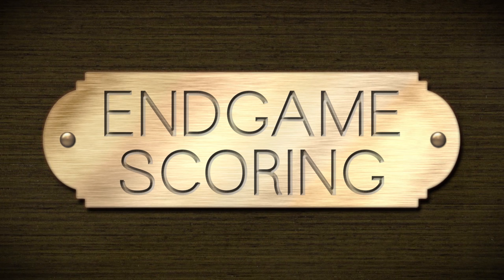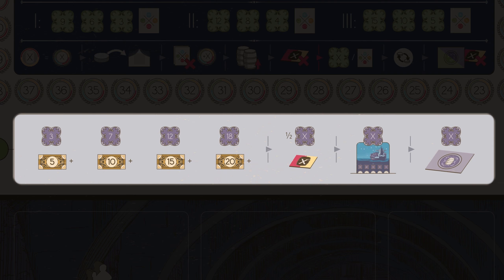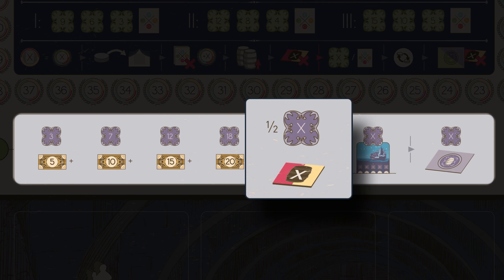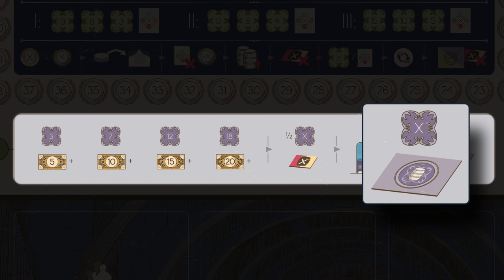After the third fair, you move the round marker to this space and all players get one more action. Then end game scoring takes place: you score points depending on how much money you have left; all your remaining wine tiles are worth half their quality in points; then points are awarded to players with the majority of barrels in each column of the export area; and finally you score points for each of your purple magnate tiles with barrels on. The player with the most victory points is declared the winner.